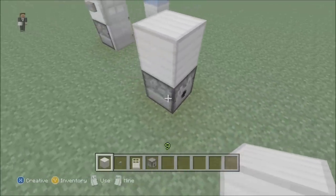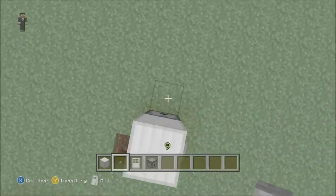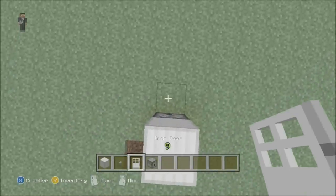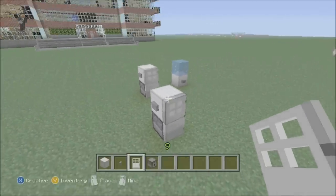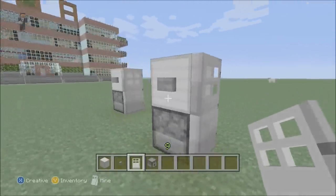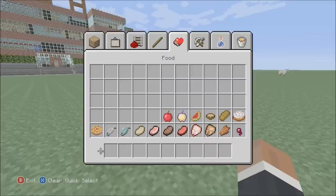If you press LT it opens up the dispenser. Place your button on the side, and now with the door just hover above it, select your door so that you've got the square directly in front, then place it. As you will see, it goes flat against the fridge.